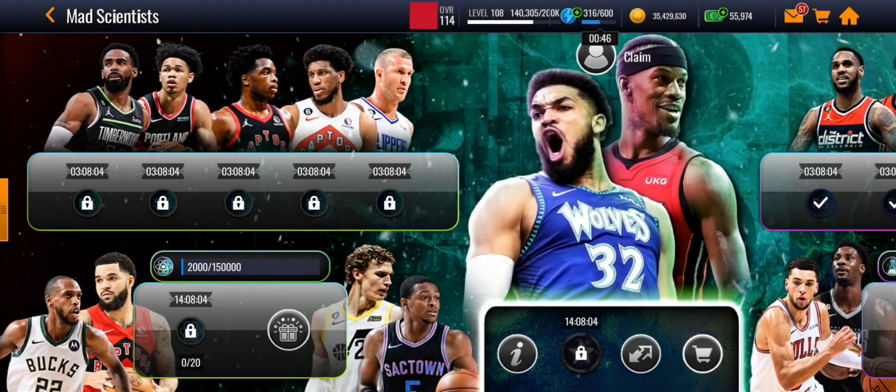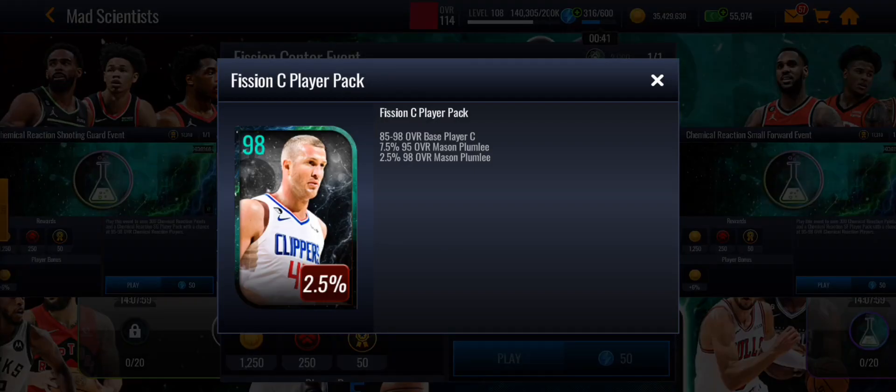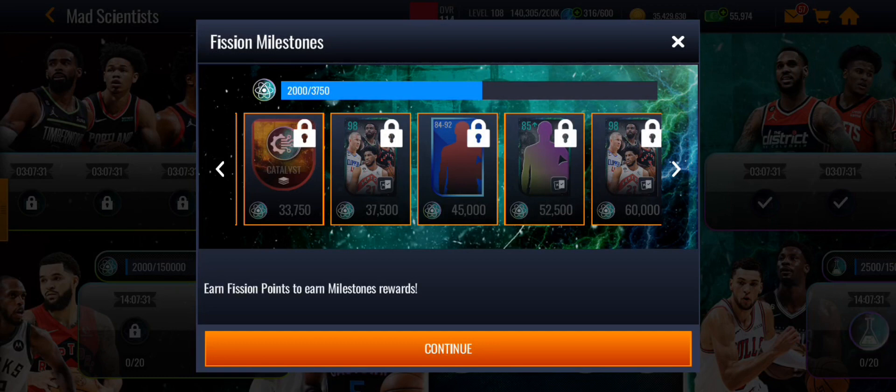Pack luck chances have also changed. It's now only a 7.5% chance to get a 95 overall instead of 15%, and a 2.5% chance to get a 98 instead of 5%. So a lot has changed with the promo format.